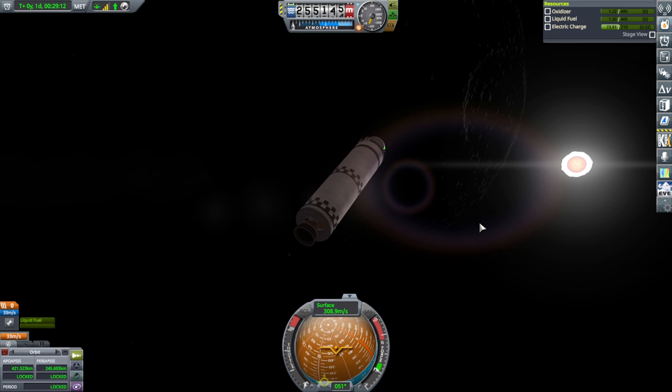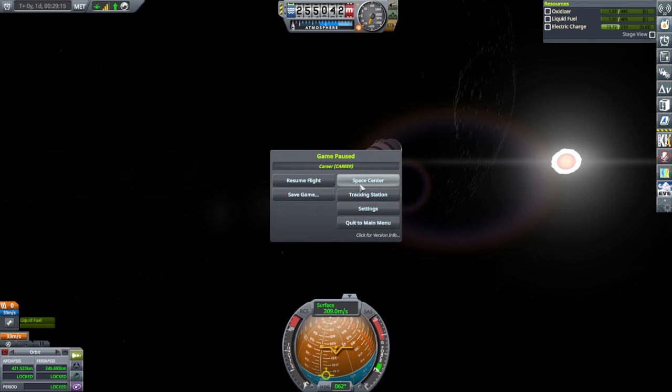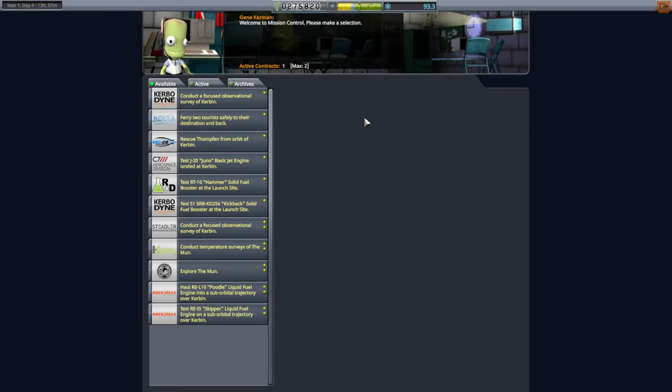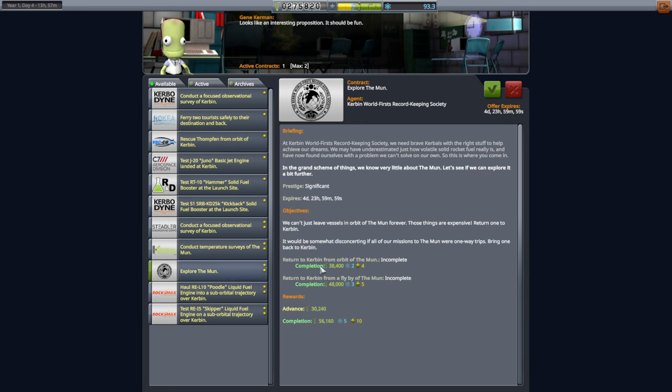But it is now dead. Hopefully it's the last time I need to use the Stay Putnik though. Back to Space Center. Got some money. Rescue! We can rescue Tomfen Kerman. I do need more Kerbals — I don't know if Tomfen is going to be a pilot or not. We have to go over there and come back — that's a good way to test Crew Pod eventually.